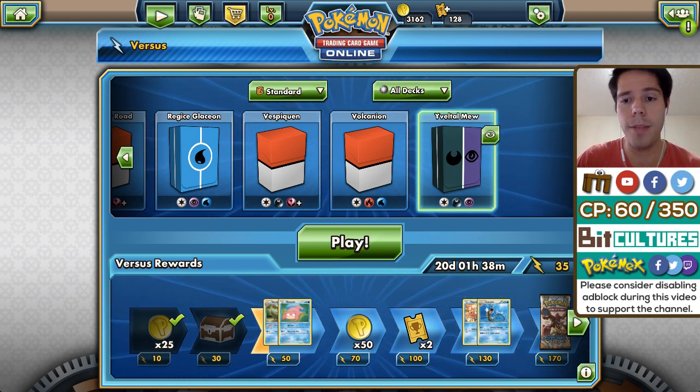Oh — you're kidding. Come on, please evolve. One, two, three, four, five, six, seven — yeah. The Bursting Balloon — the Shaymin, whatever. Oh boy.